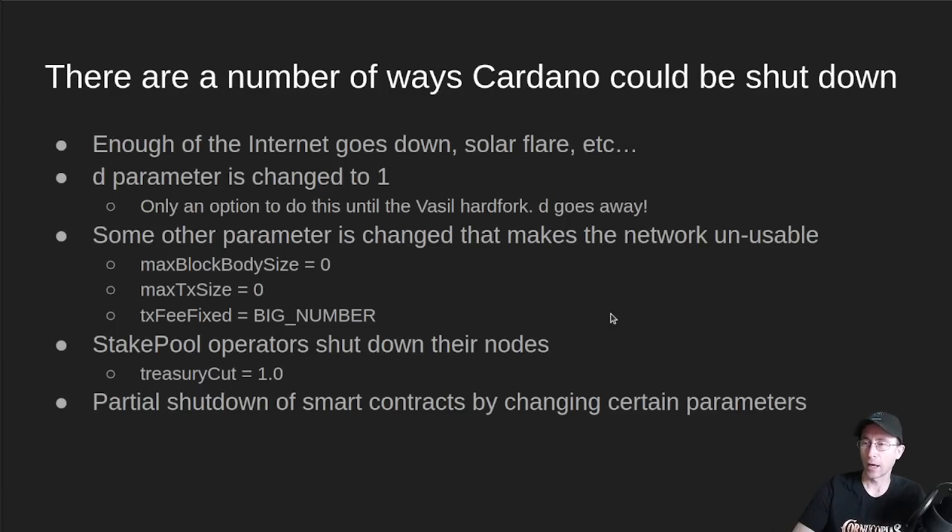First of all, if you were an attacker, what would be a way to shut Cardano down? The first one that came to my mind was if the internet goes down. Cardano is built on top of the internet, so if we have some solar flare or enough of the undersea cables are cut, there is a way to take down Cardano just if the internet itself goes down.